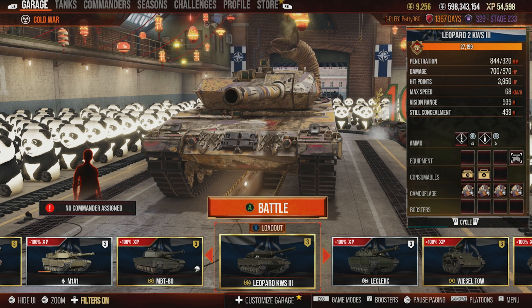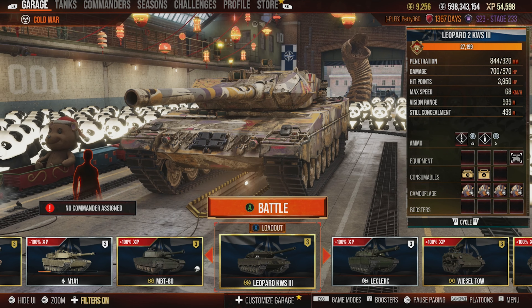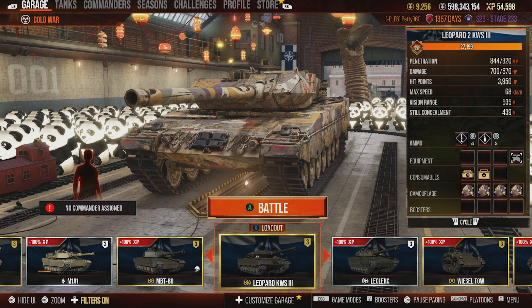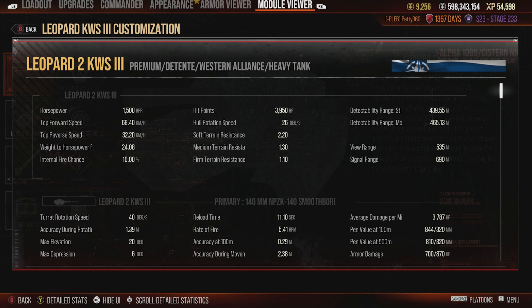In terms of how it plays, it's pretty good at what it does and can deal with most things it's going to face. The problem is it's in Era 3, where you've got to face loads of Mellos and Weasels that just trash everything. I just don't like Era 3 — I think it's really not a great place to play, so that probably skews my view a little bit. Anyway, let's get into the statistics of the Leopard KWS-3.